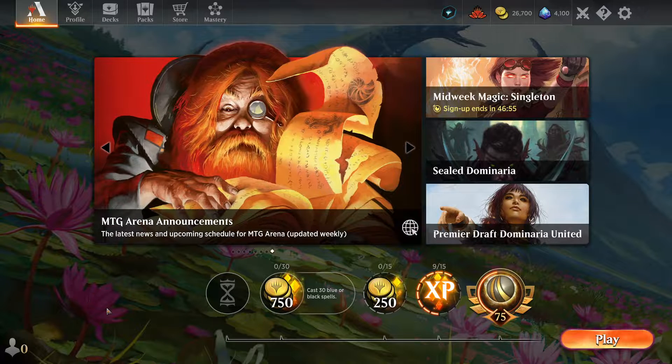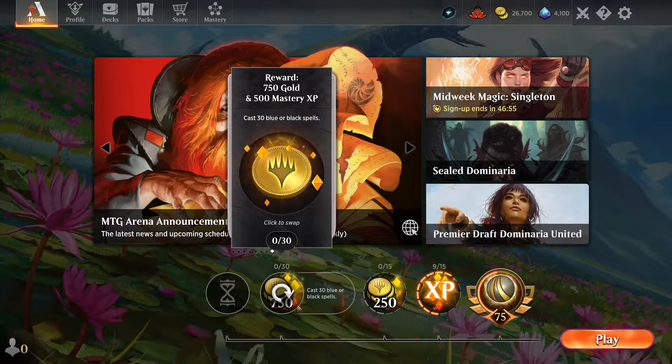Our daily objective for today is to cast 30 blue and black spells. It's a little bit more than usual, but it gives a better payout also.